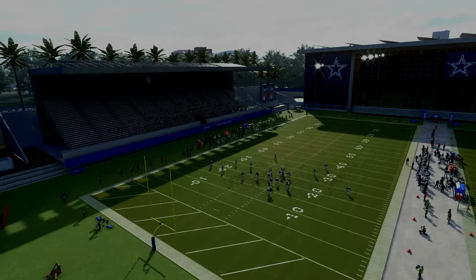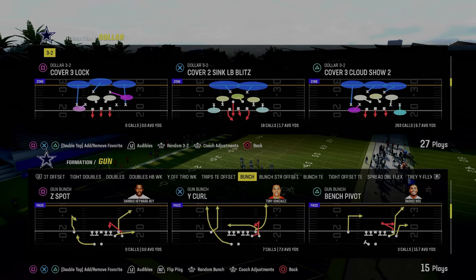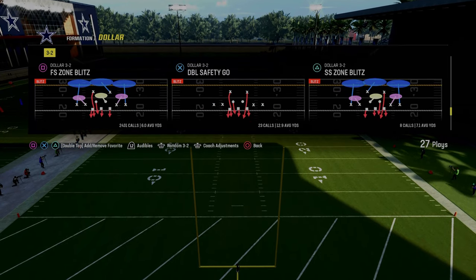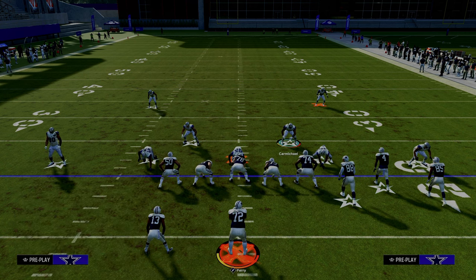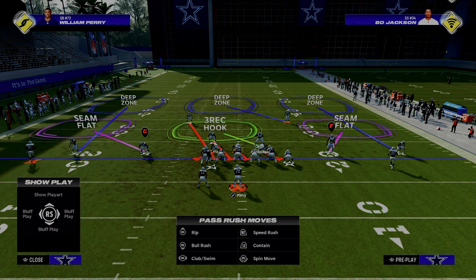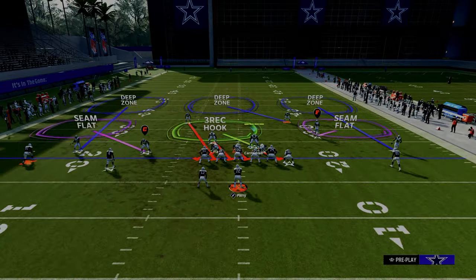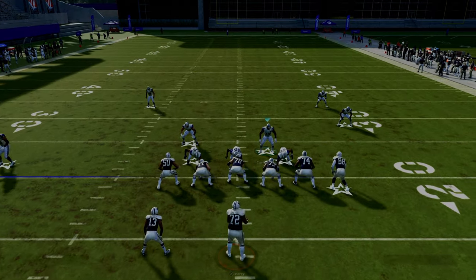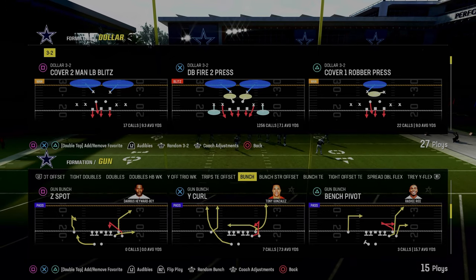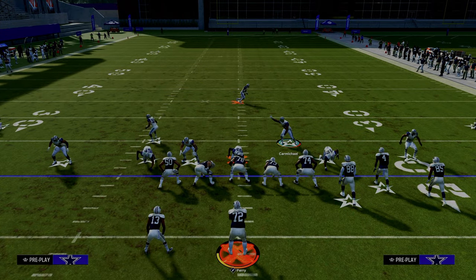This is also super important: let's say everything happens the same way but now they audible to some random formation you've never seen before — for example, doubles weak. I'm going to try to back off the tight end but again I can't. Baseline twice and I can. But here's something really significant: whatever formation they come out in, you can actually make it so that the defense will kind of set itself up for you.